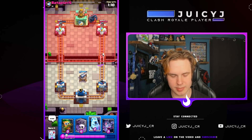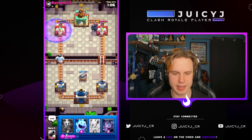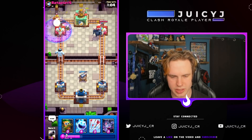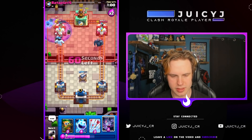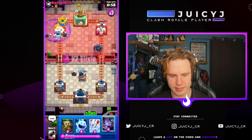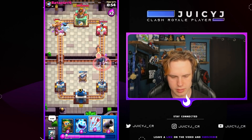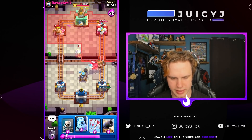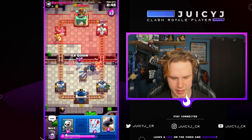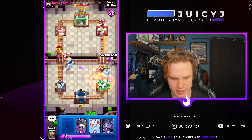Let's go skeletons, and then I need to pressure opposite lane. He's got magic archer out of cycle — this might be a good graveyard right now. I don't think he has good options, he has no magic archer and no Electro Wizard right now. We actually take the tower, that's awesome! We're gonna get bats up top. So here's what I'm talking about — even though my cannon's at one HP, if I protect it and keep it alive for a long time, it's gonna provide a lot of value defensively.